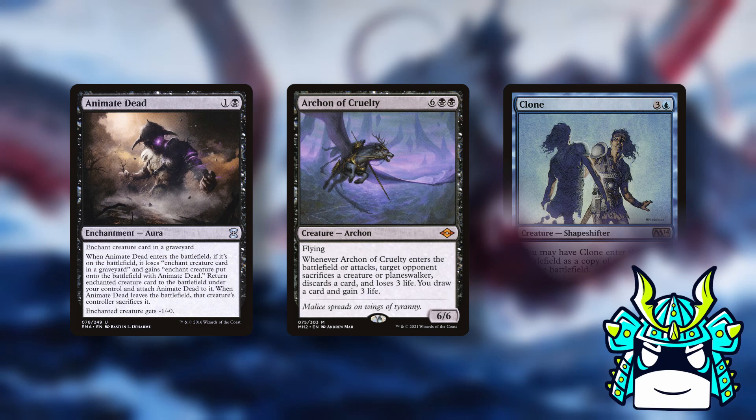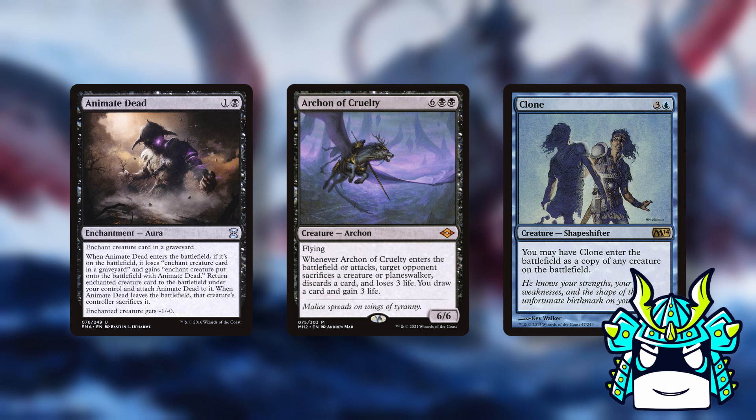The overall game plan for this deck seems pretty straightforward: fill your deck with reanimation targets, chonkers, and clones. Then you can clone Garuda, Garuda chonkers, or reanimate chonkers and clone them instead.